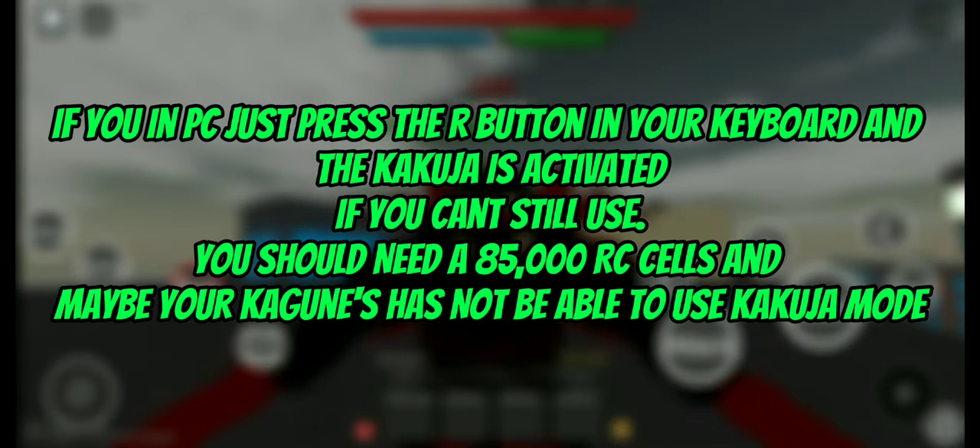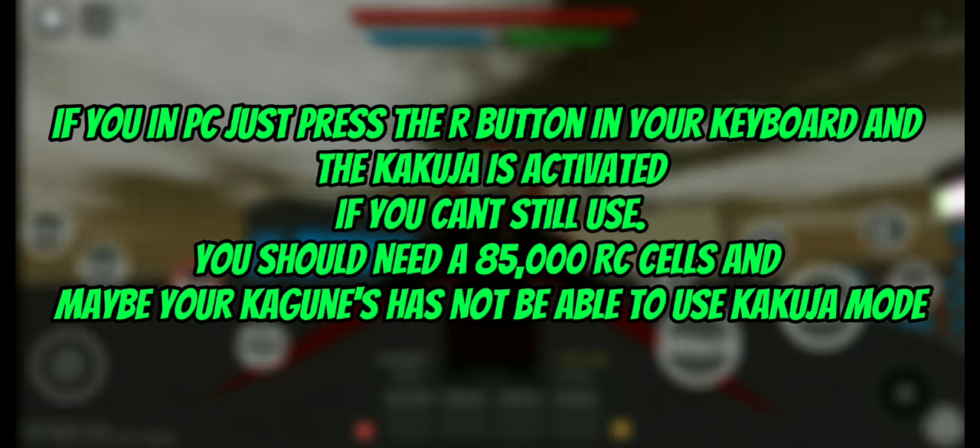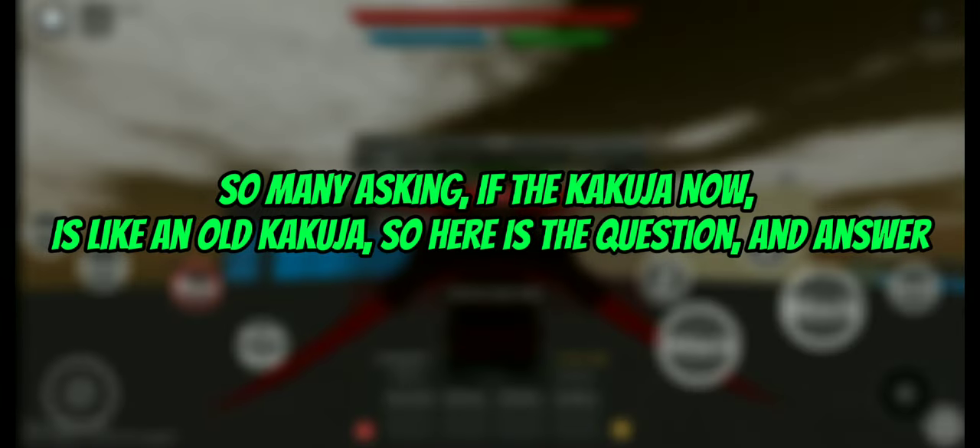If you're on PC, just press the R button on your keyboard and the kakuja is activated — if you can still use it. You need 85,000 RC cells and your kakuja must support kakuja mode.